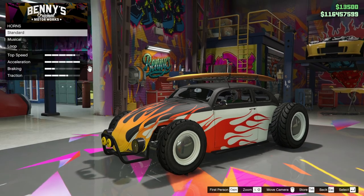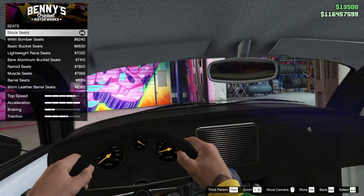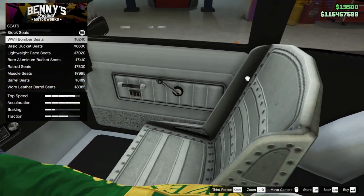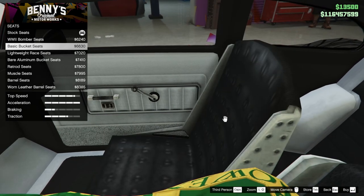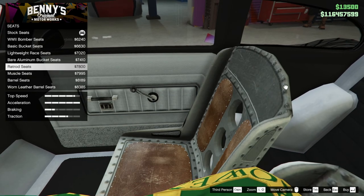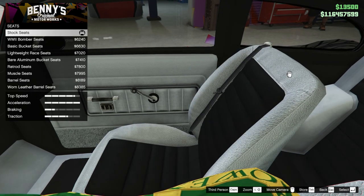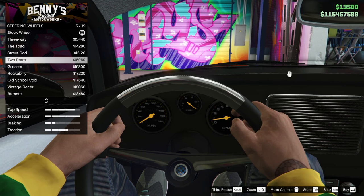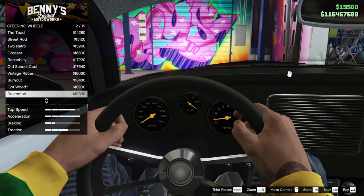I'm going to go with zero on the hood. For interior, we've got the seats — stock seats, I don't see any reason to change these. The bucket seats are nice and all that, but they don't look very comfortable. Mad Max barrel seats — what the hell is that. I'm just going to keep stock because I think it's decent. For once Benny's is coming up with some new stuff.